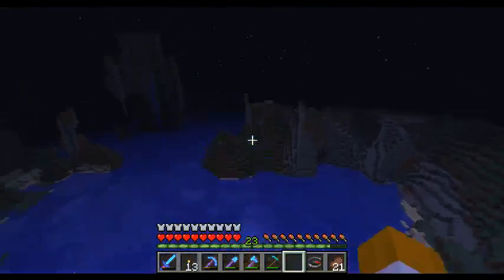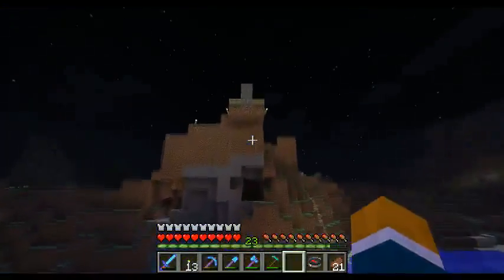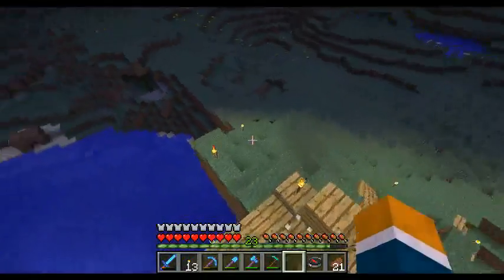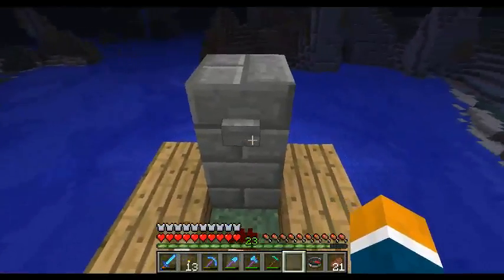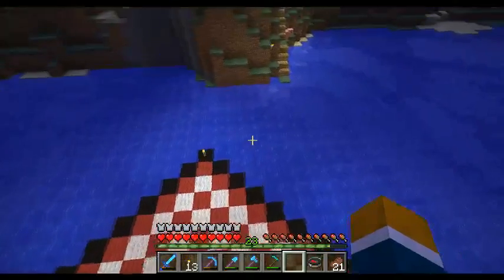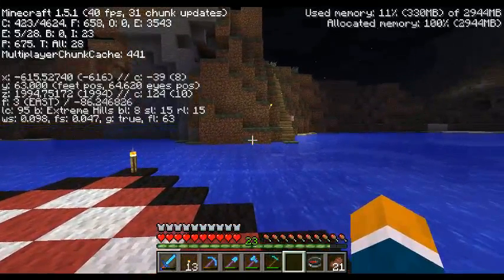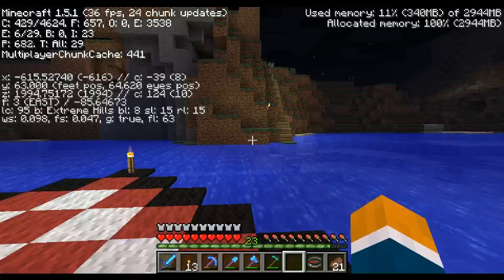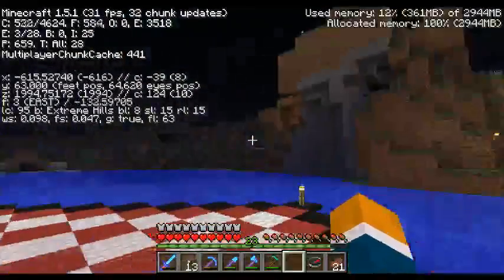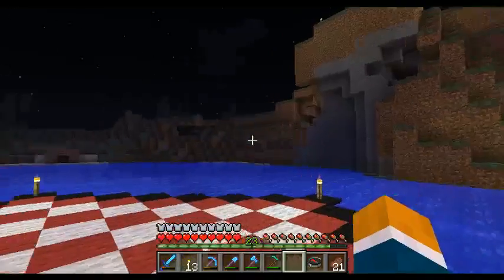Let me show you how this works — nope, I missed. Let me try that again. There we go, that's how it's done! So anyway, here are the coordinates we're looking at: X equals negative 615, Y equals 63, Z equals 1994. So if you're in the main world and you just TP out here, you too can try it.